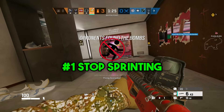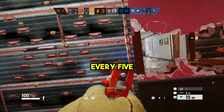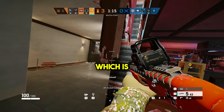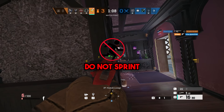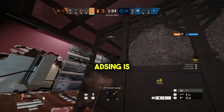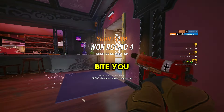At number 1 is stop sprinting. I see so many times in lower ranks and even higher ranks sometimes that people can't help but thinking they are Usain Bolt pressing sprint every 5 seconds. When you sprint, it takes 2 times longer to ADS and kill an opponent, which is why you should consider your situation and surroundings before sprinting. If you're near site or near where an enemy potentially could be, do not sprint. This will give you the advantage in a gunfight. With the new season changes, ADSing is even slower, so it's an even bigger penalty for sprinting. I urge you to break this habit now before it comes back to bite you later.